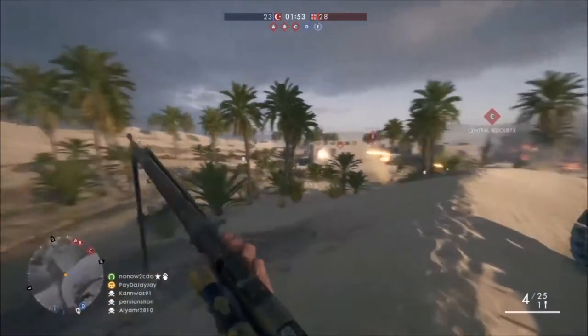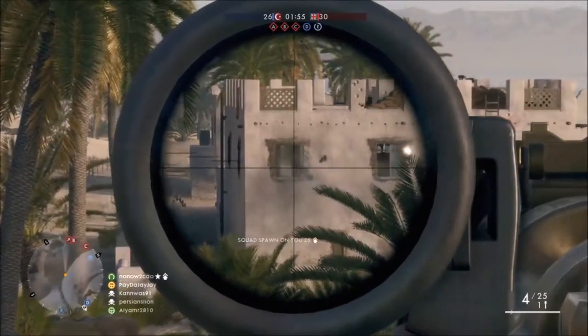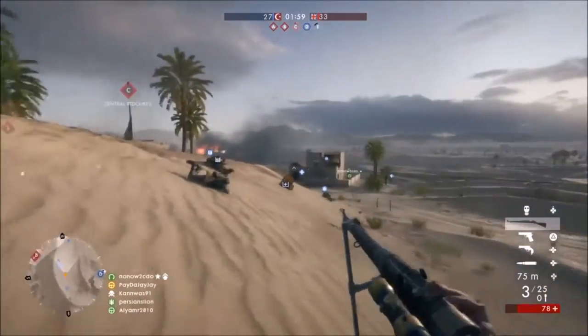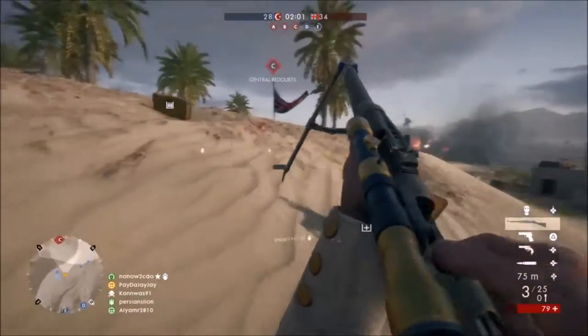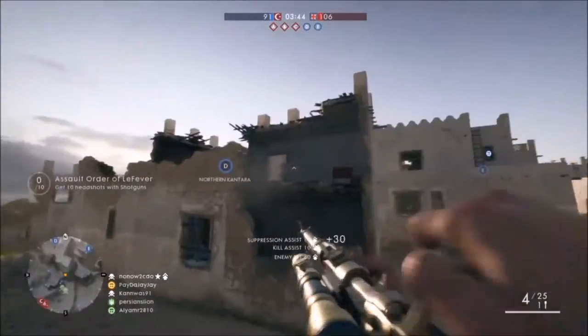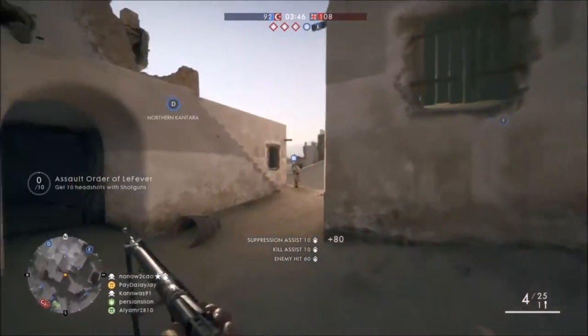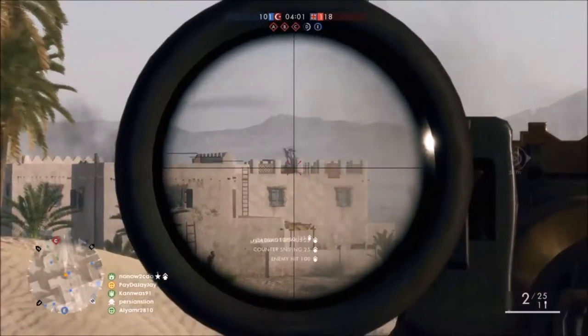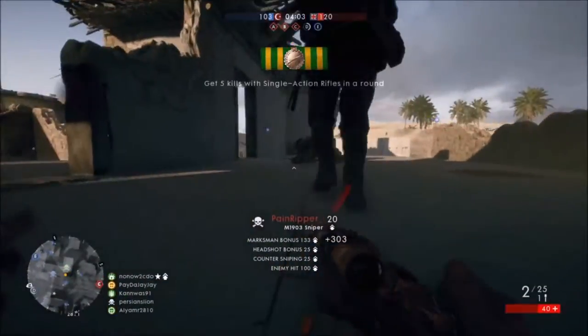Now for the Scout class — this was a very tight decision between the Gewehr 98 and the M1903, but eventually I decided to go with the M1903, mainly because of its bullet travel time, its reload speed, and of course the bullet drop. It's very easy to lead targets even at the furthest of ranges, there's barely any bullet drop, and to get a new round in the chamber it takes less than half a second.